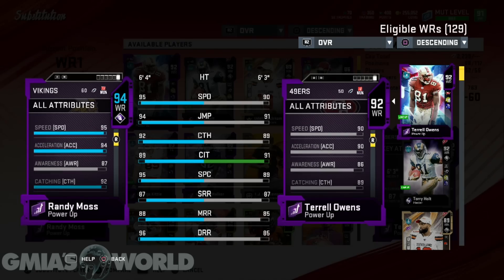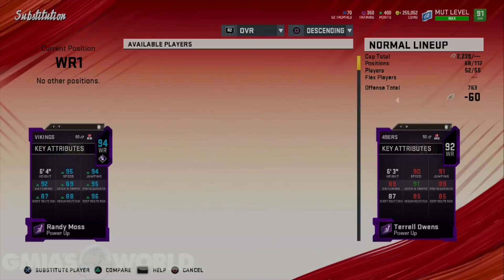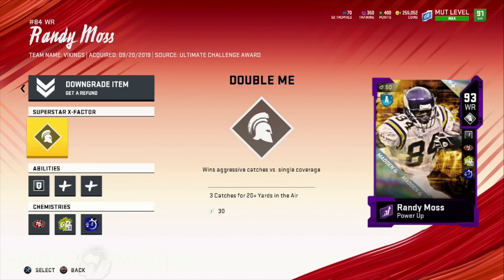We were able to get him up to a 95 speed, pretty much 49ers chem, sprinter times two, and that's what he is right there. He's pretty much the most unstoppable wide receiver in the game with those numbers. If you are able to get him to 50 49er players, you will have him up to a 96 speed, which I don't think anybody would ever want to play you in your life.